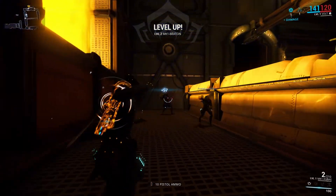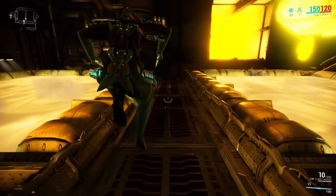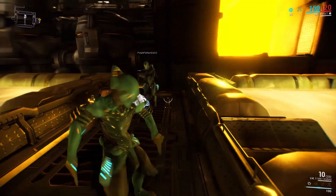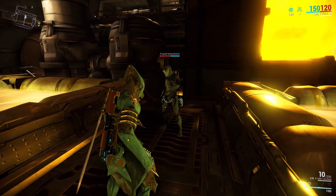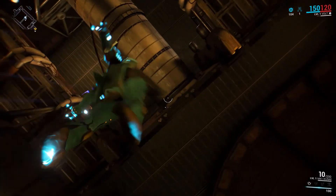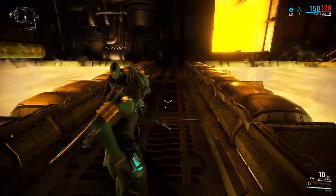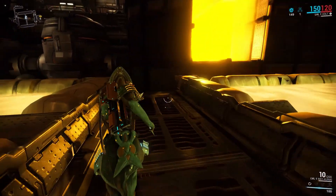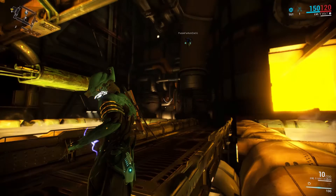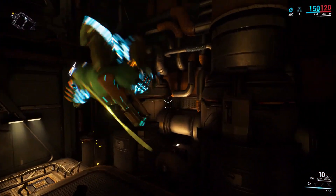So I'll tell you a fun trick. When you're jumping — so look straight up, tap Control and jump. And then while you're in the air like that, you can look forward and jump again. Change direction. You can do a straight jump up.